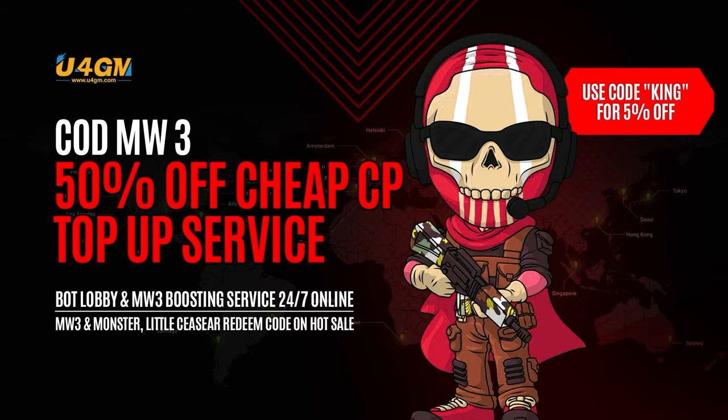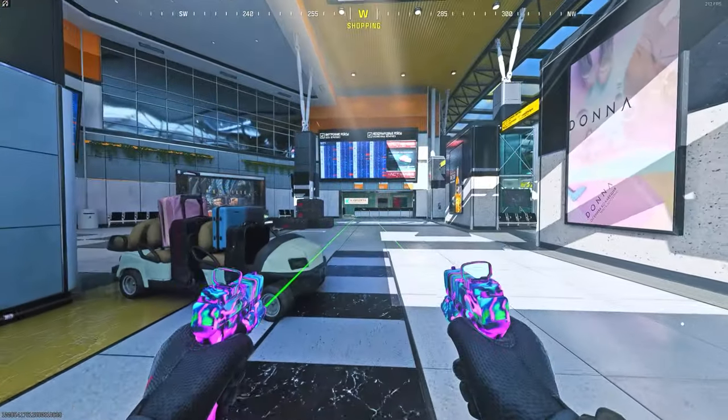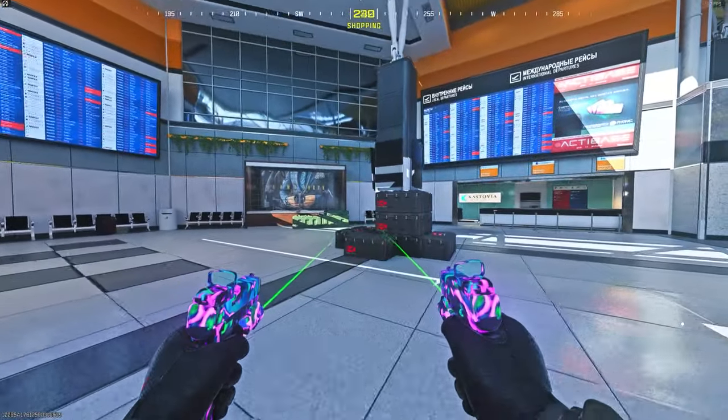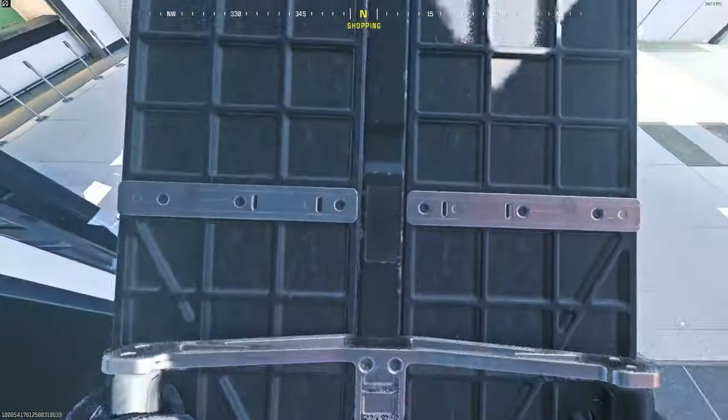Use my discount code KING for an extra 5% off at checkout. So to do this out-of-map glitch, all you want to do is make your way to my location. You want to go up to these crates and place down a barricade. Once you place down the barricade on top of these crates, all you want to do is stand on top of the barricade.